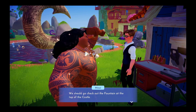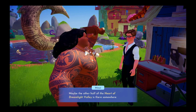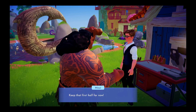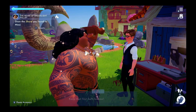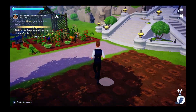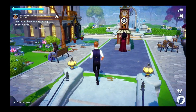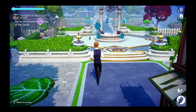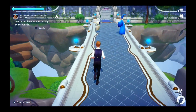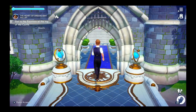We should go check out the fountain at the top of the castle. Maybe the other half of the Heart of Dreamlight Valley is there somewhere. Keep that first half for now. Okay, I guess we're going to the castle. I planted some wheat. These fools have no idea what they do. Merlin and Eve are having a conversation — excuse us.